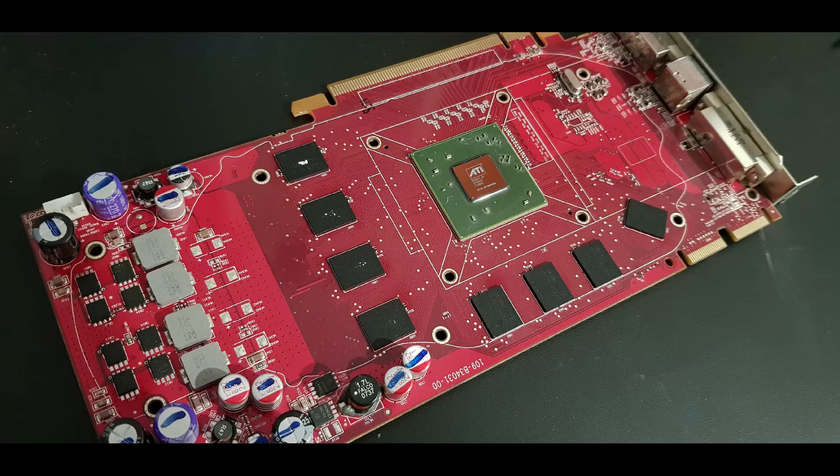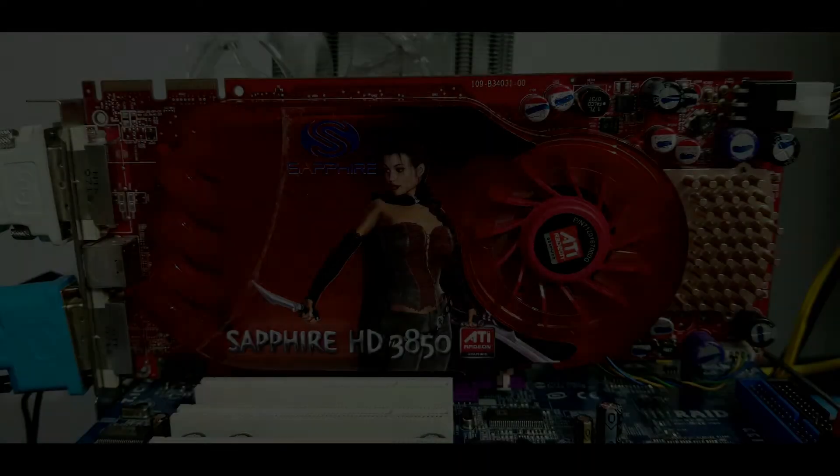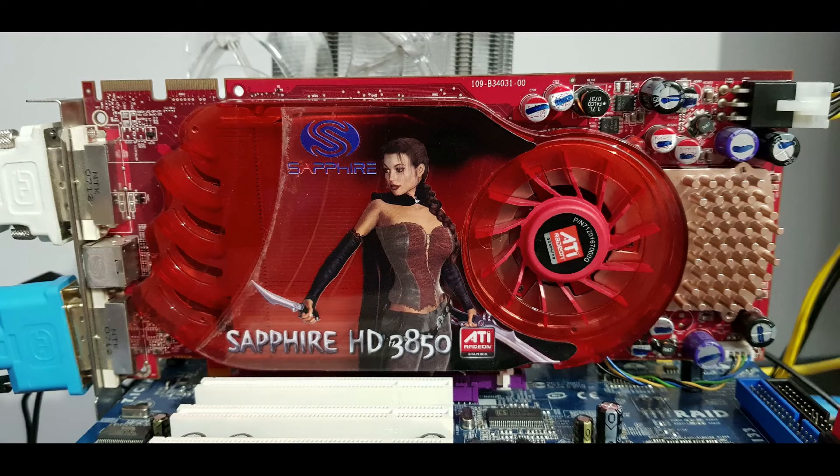The card was released on the 19th of November 2007, around 11 years ago. As always, we have my AGP testbed which features the ASRock 4 Core Dual SATA 2 motherboard with 4 gigabytes of DDR2 and a quad core extreme by Intel 6700 processor running at near 3 gigahertz.